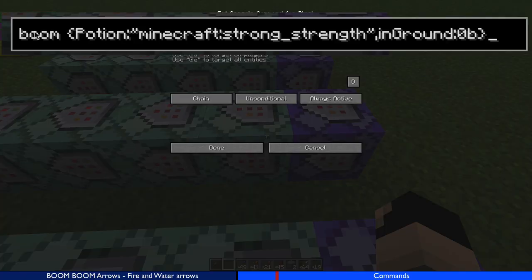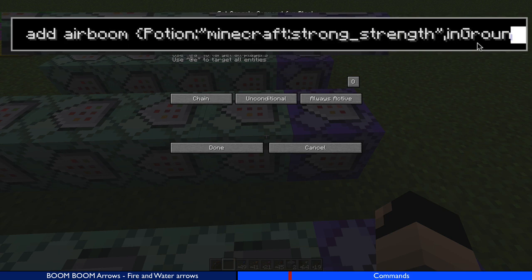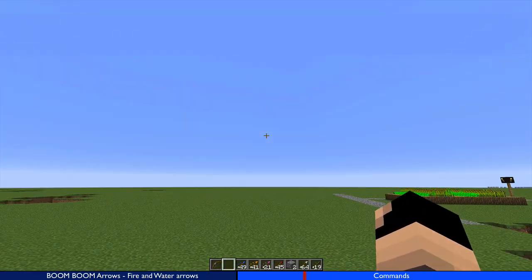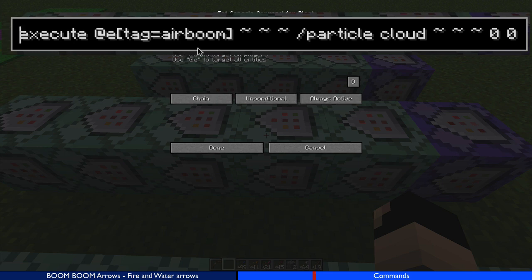Next, I tag it exactly the same but as air_boom, meaning it's in the air — if it has the potion on it and inGround is 0b. So now I've got two states: if it's in the air it's tagged air_boom, and if it's on the ground it's tagged boom. Then I start executing actions.